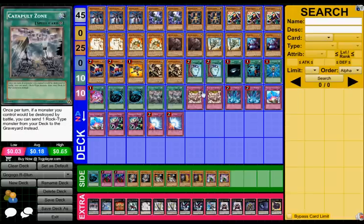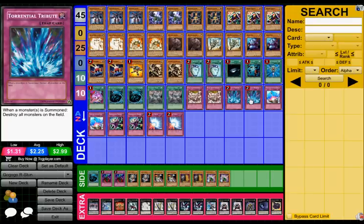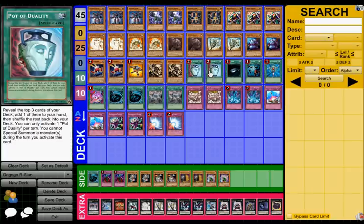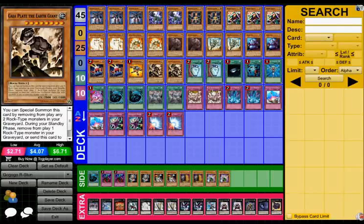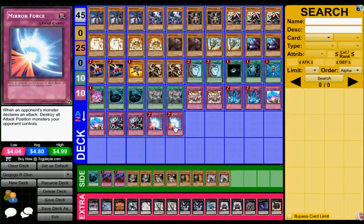Moving on to the traps — Rock Bombardment: send one Rock-type monster from the deck to the graveyard and inflict 500 damage to the opponent. It's a nice way for me to get more rocks into the graveyard and do a little bit of damage at the same time. I probably could replace it with something like Bottomless, but I like the card because it puts my rocks into the graveyard. Trench Tribute, because I don't mind my stuff going to the graveyard — I'm just going to cycle it with Pot of Avarice, bring it back with Giant or Block Golem, or banish it with Gaia Plate. Double Compulsory Evacuation Device, double Dimensional Prison, and double Mirror Force — no Bottomless, but I've got it in the side deck.